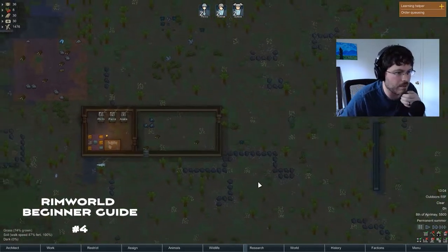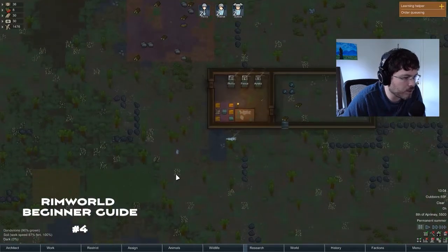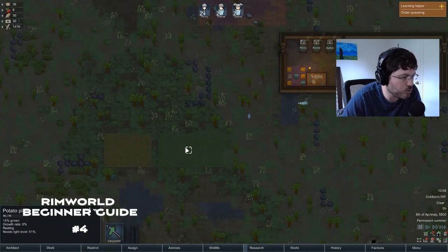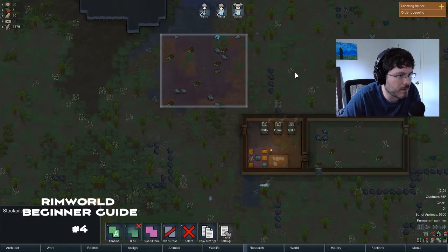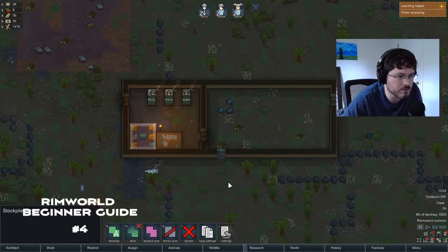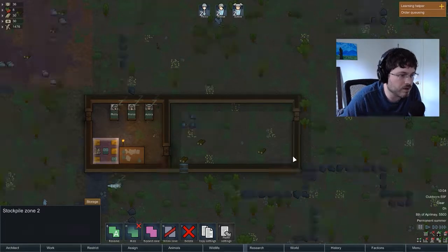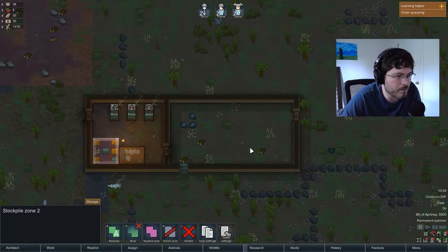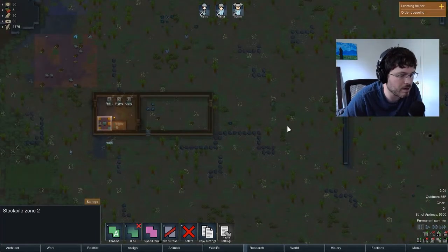So where we left off last time, we had set up our little farm going here. We got some potatoes — boil them, mash them, stick them in a stew — some cotton growing here, we got our stockpile here, our indoor stockpile for food, components, medicine. Working on this common room that we're going to use for cooking, preparing food, and dining.